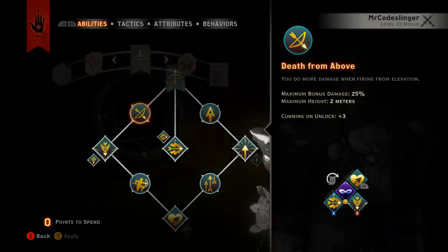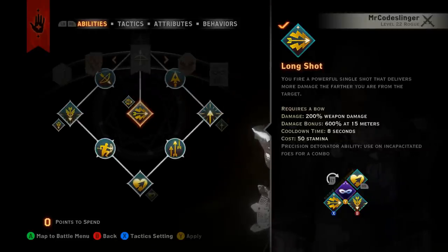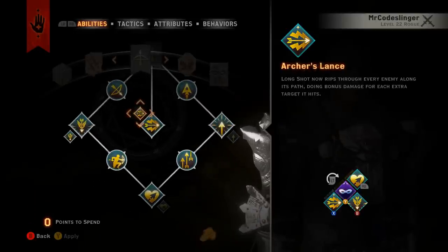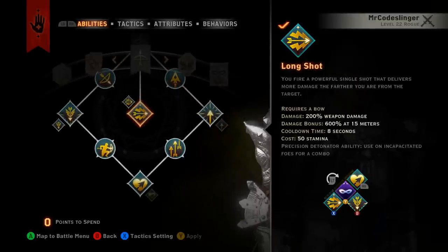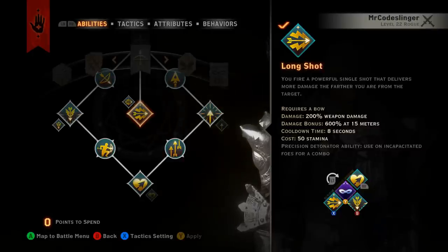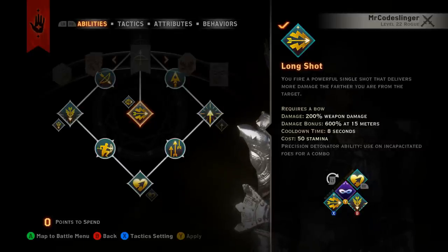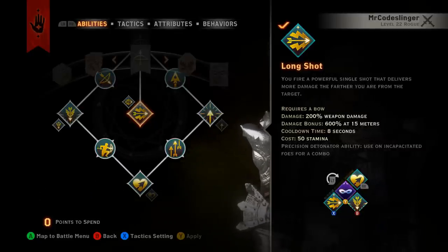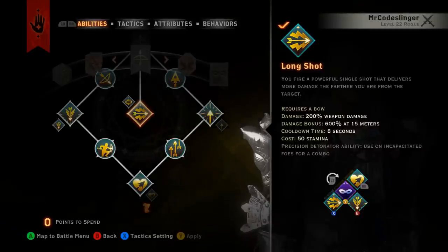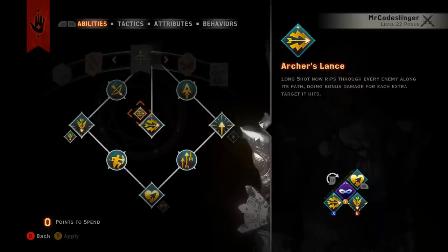Long Shot is almost my single favorite skill in the game. Paired with Archer's Lance, if you line up a good shot correctly you can rip a Long Shot through three or four enemies at once. If you've got masterwork modifications on your bow like Hidden Blades, you can wind up doing ridiculous amounts of damage to a bunch of guys with just one shot. This is a must-have skill — I absolutely love it.